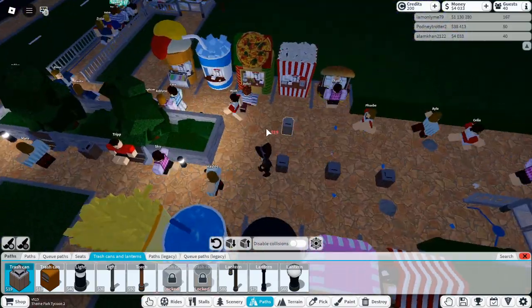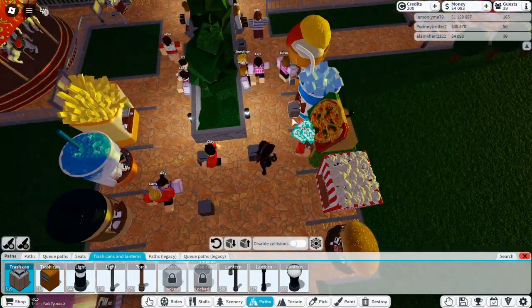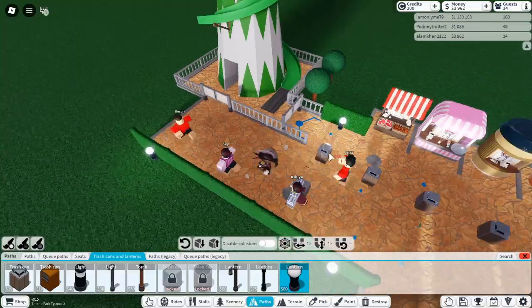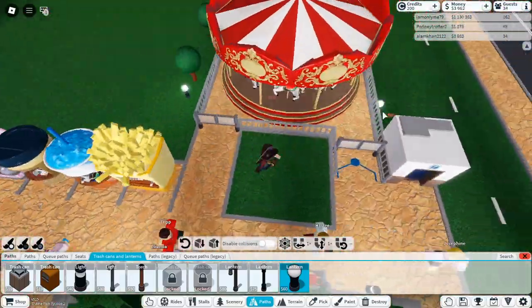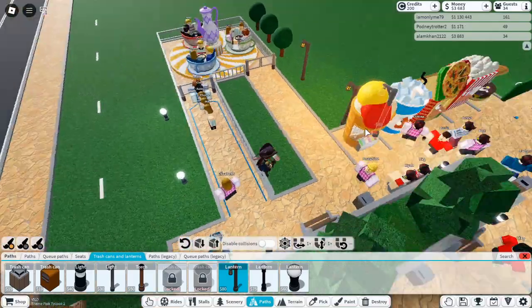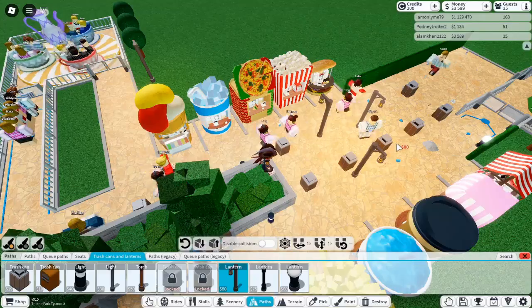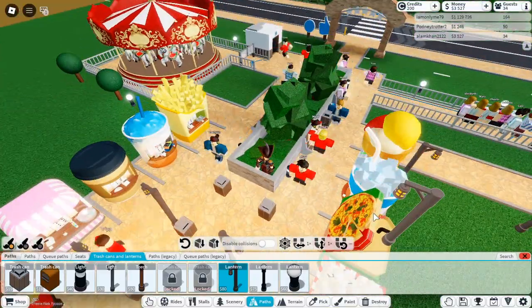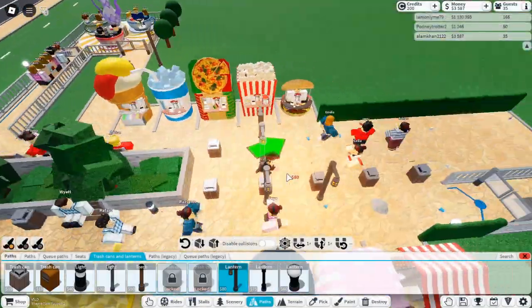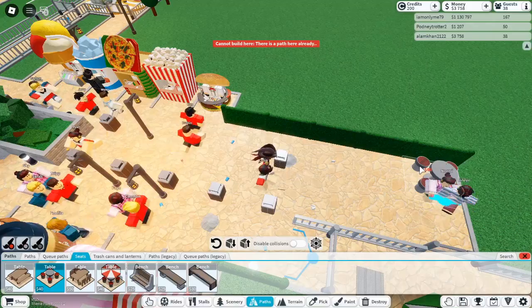Tip 9: Focus on Sightlines. Sightlines are crucial in theme park design — they are the carefully planned viewpoints that allow guests to admire key rides and attractions from the best possible angles. As you design your park, think about how visitors will see different areas. A ride placed at the end of a long pathway, framed by scenic elements, can make a huge visual impact. Don't forget about lighting either. Proper lighting can dramatically enhance these sightlines, especially at night.